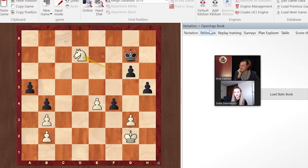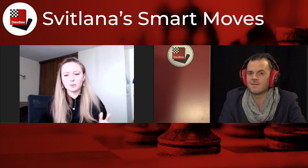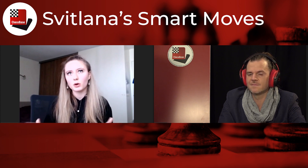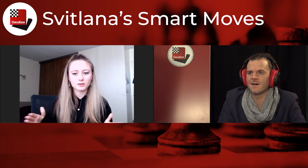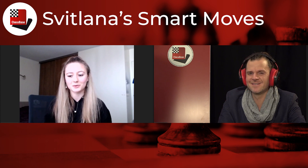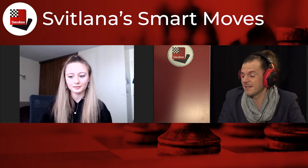A computer science professor who analyzed games to find cheaters in chess found that most mistakes happen at the point where you have a plus 0.5 advantage — that's where most mistakes in a game lie. That shows how difficult it is sometimes to play when you're actually better. Also, she was really good at optimizing her pieces, putting them on the best squares, and switching between plans.